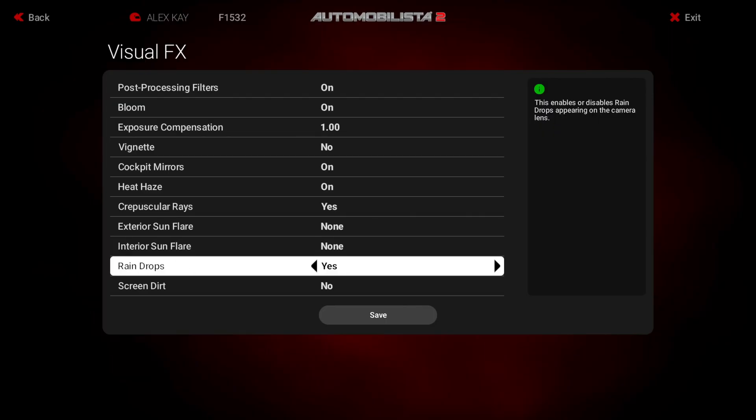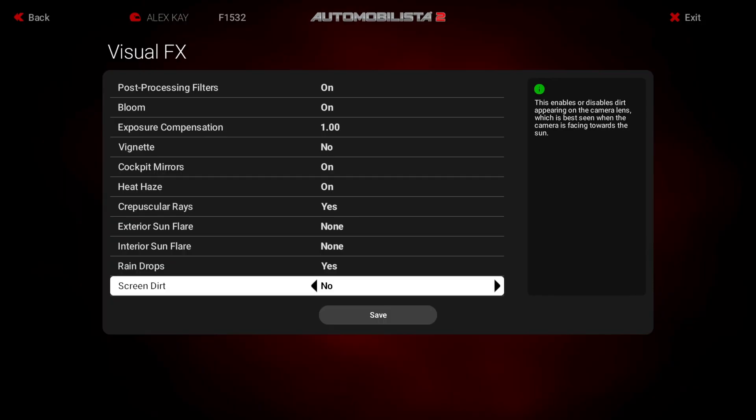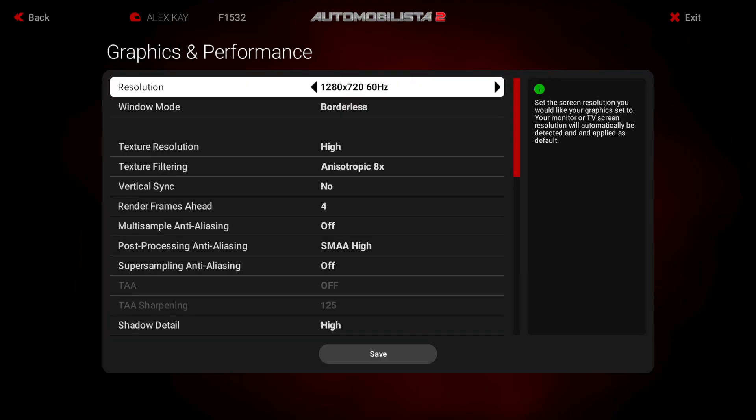Raindrops are set to yes, and screen dirt is set to no, because again this is an effect that would be seen through a camera lens in most situations, and it can save us some performance having it turned off. For resolution, this actually sets the resolution for the game's display on your PC monitor and not the headset. Unless you need that monitor for recording footage, you won't be looking at it most of the time, so you're better off having this set to a very low resolution like 1280x720 to save performance.